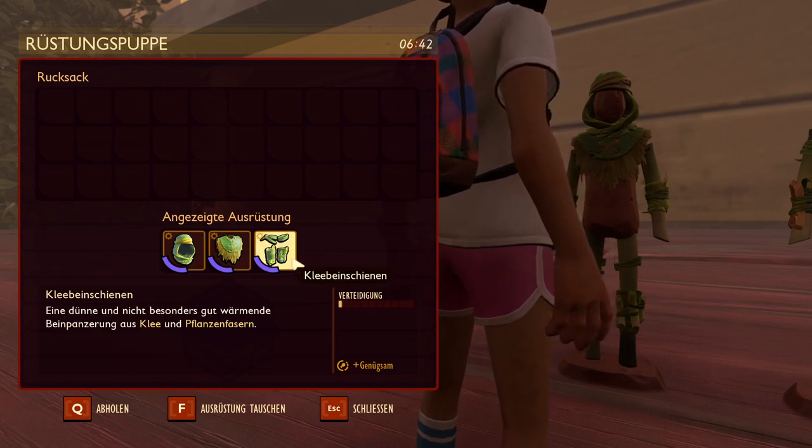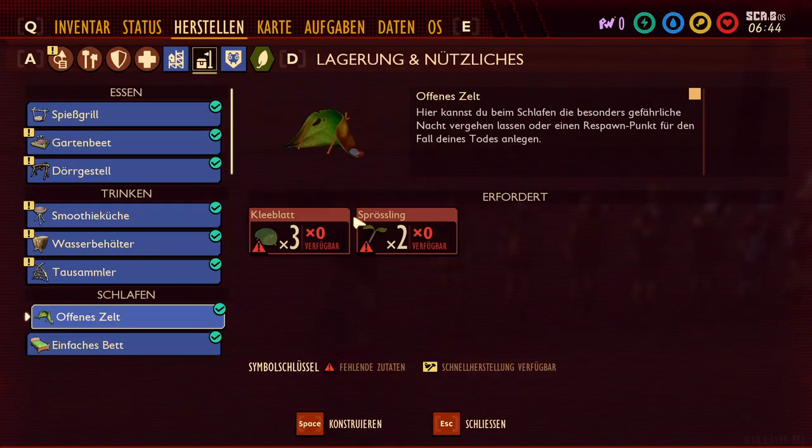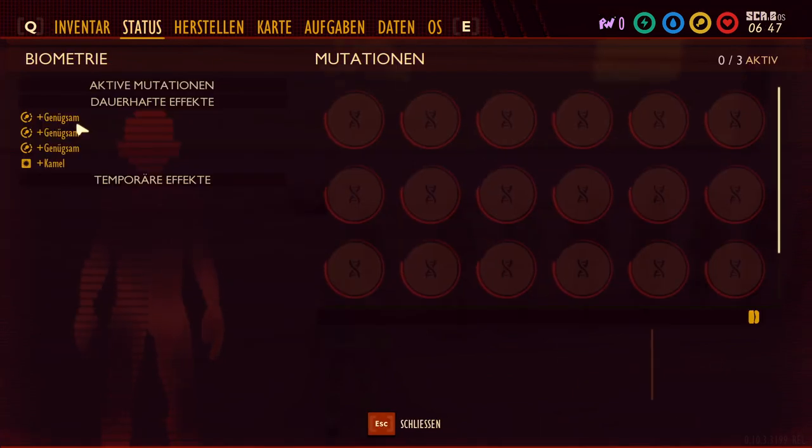And then you get — let me put it on. There we go. And going to Status: now we've got three times Frugal. And as a set bonus, you also get Camel.